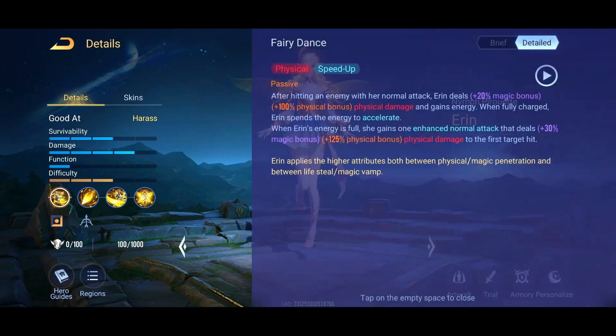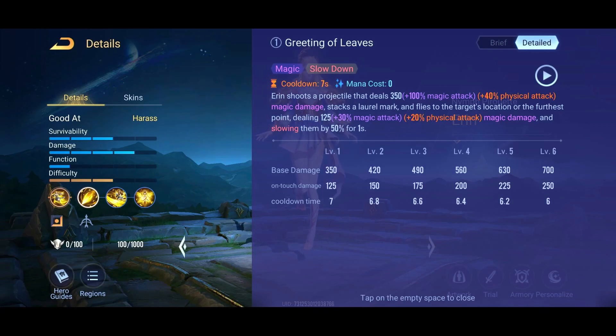Her passive is called Fairy Dance. You can see the damage stats here — with every normal attack she gains a level of energy. When she gets three levels of energy she gets an accelerate, a little sprint with her movement speed. If you're normal attacking something she will not use up that energy and won't sprint — she'll just stand there until you actually move. Then she'll do the sprint, and every third normal attack she gains the same sprint.